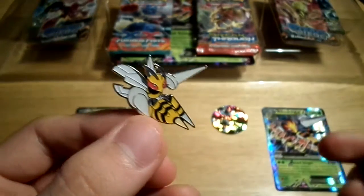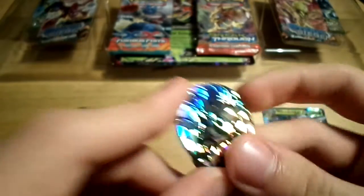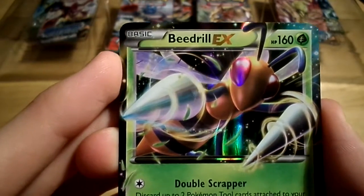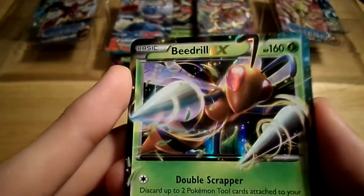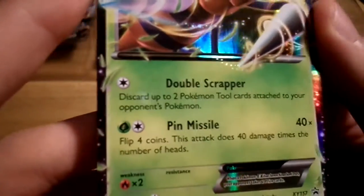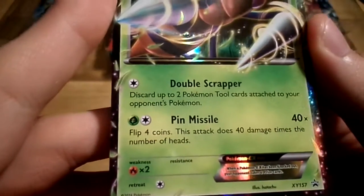I like these new pins they've started doing. I think they're actually quite nice little collectible items. And if you don't want them, then you can always sell them onwards or give them to a friend. So that's always awesome to get. And we've got a Mega Beedrill coin here as well, which is pretty interesting. But of course, that's not what we came to see - we came to see the Beedrill cards and booster opening.